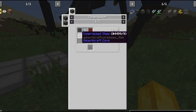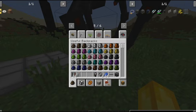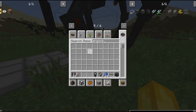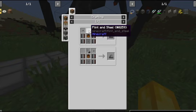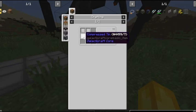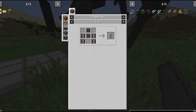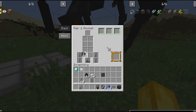Tier one heavy duty plates are made with two compressed bronze, two compressed aluminum, and two compressed steel in the compressor. You'll also need a nose cone (three heavy duty plates and a redstone torch), a tier one rocket engine (four heavy duty plates, a tin or copper canister, flint and steel, a button, and an oxygen vent made with one compressed steel and three compressed tin), and four rocket fins (four heavy duty plates and two compressed steel each). Place the rocket fins, engine, eight heavy duty plates, and nose cone in the NASA workbench to craft your tier one rocket.